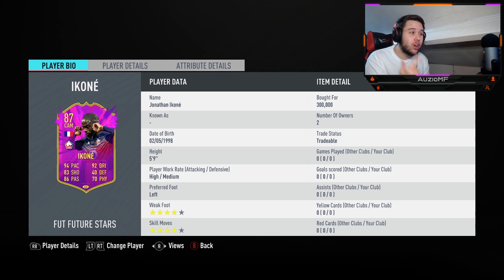94 pace, 92 dribbling, 83 shooting, 86 passing and 70 physical. I personally would just love to improve his shooting. Other than that, he looks like a crazy card. 5'9", the perfect height — it's inside the meta height and it should be very good for a striker. He is a striker by the way, not a CAM, 100% with those stats. High/medium work rates — the perfect attacking work rates.